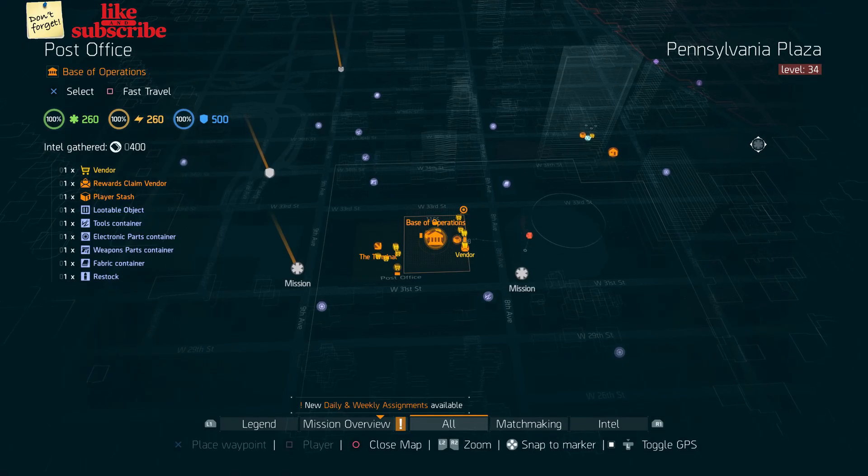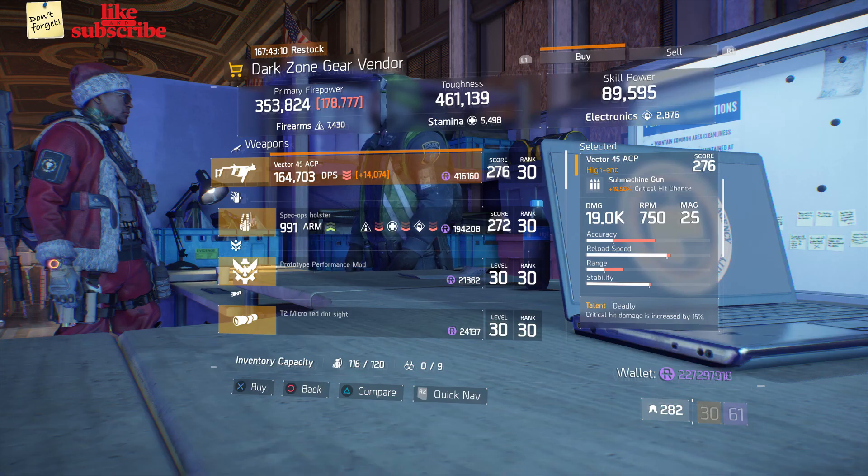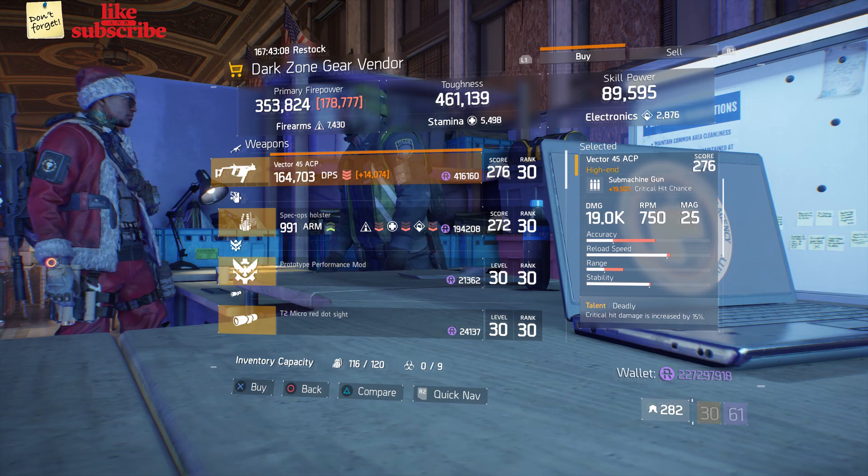For our next gear items, you want to head over to the Base Operations. Here the Dark Zone gear vendor has a Vector 45 ACP.